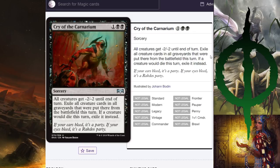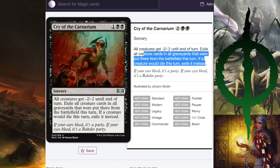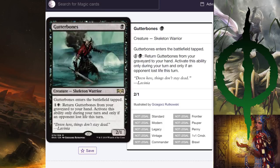Cry of the Carnarium replaces Golden Demise because this one exiles and Golden Demise doesn't. Boom — that's all that matters. It deals with phoenixes and Golgari midrange. There's not much else to talk about. I do wish this was a zombie though.